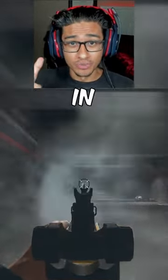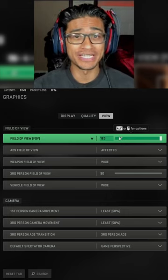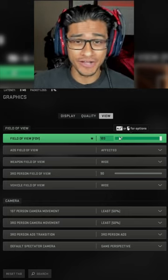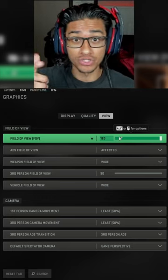Change these settings to get no recoil in Warzone 2. The first setting you're going to want to change is your FOV. I recommend playing at 120 — basically, the higher your FOV, the less visual recoil you will have, so why not max it out at 120.